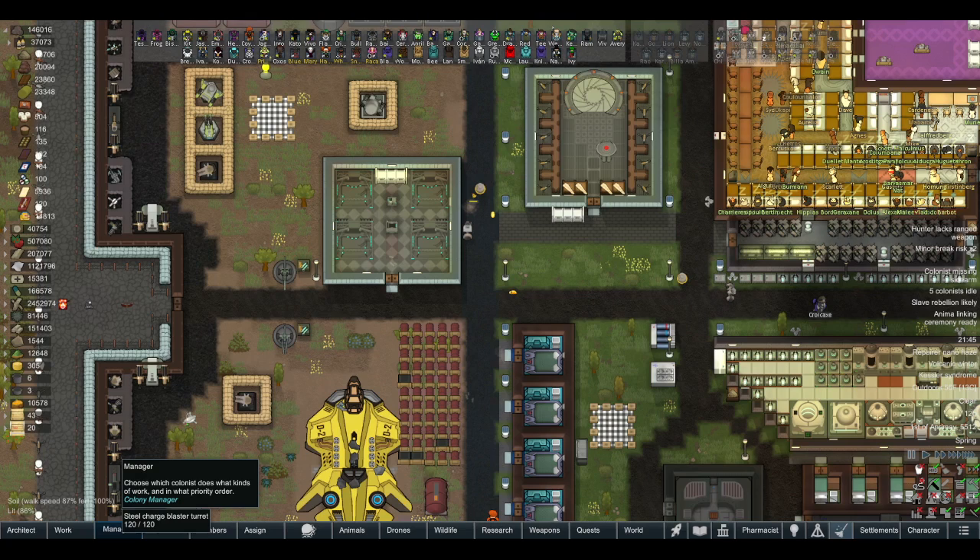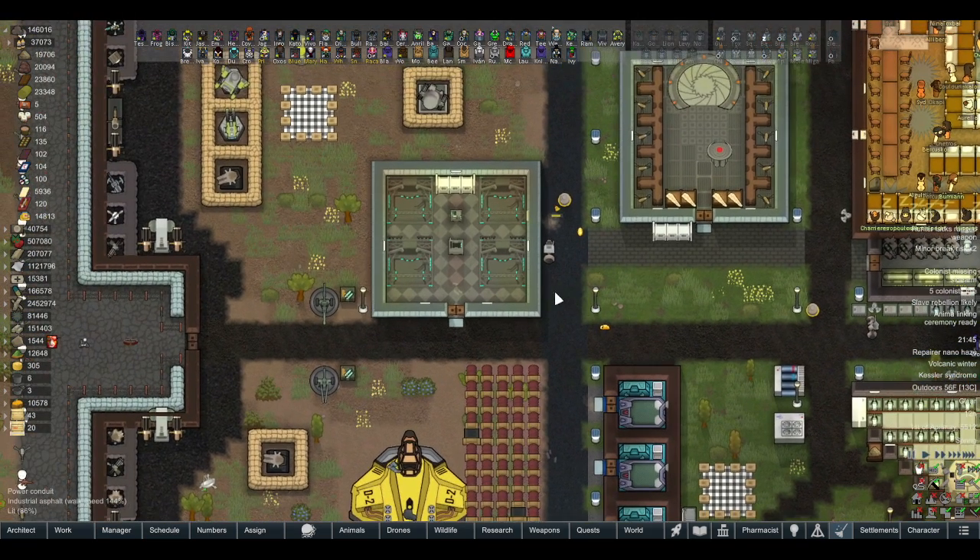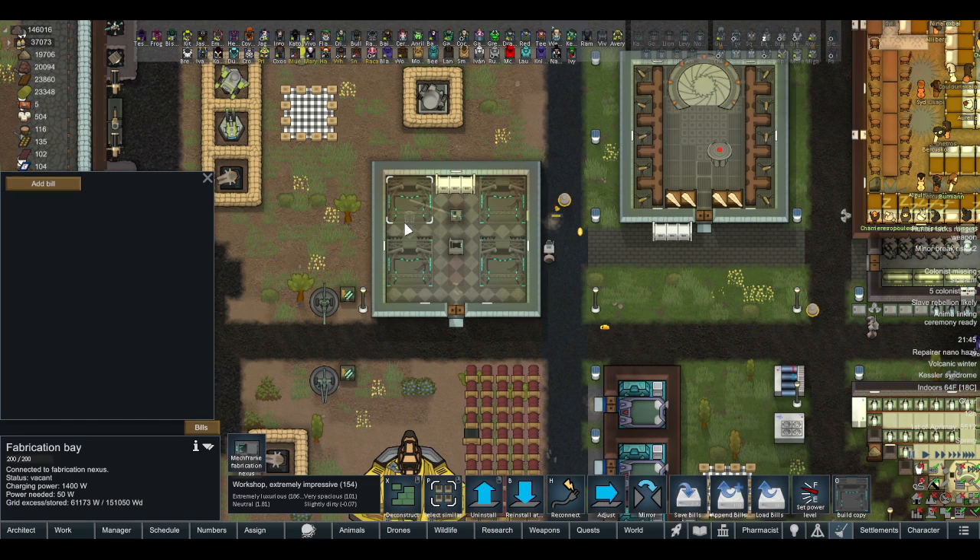Hello everyone and welcome back to RimWorld Mod Testing. We're continuing to look at the XVI Mech Frame, which we're almost done with. I set up a little area here — all of these should be able to run off that one nexus. Now we can assemble the crow there, the falcon there, the owl there, and the sparrow there.